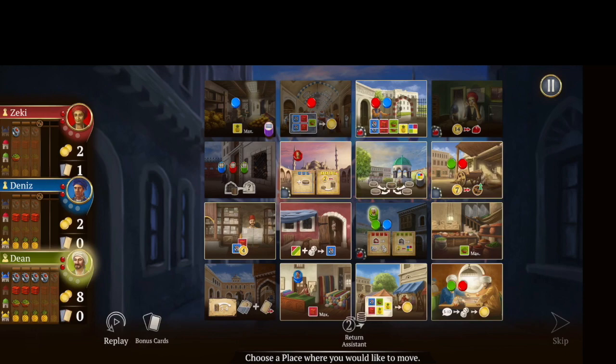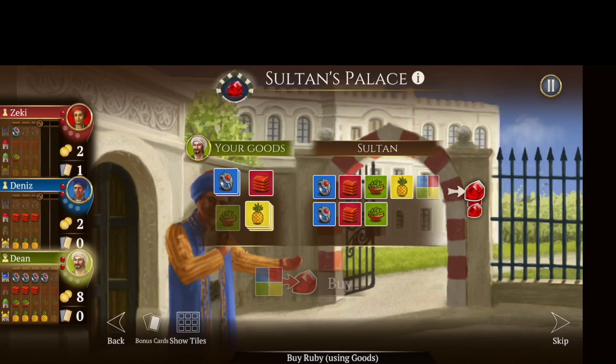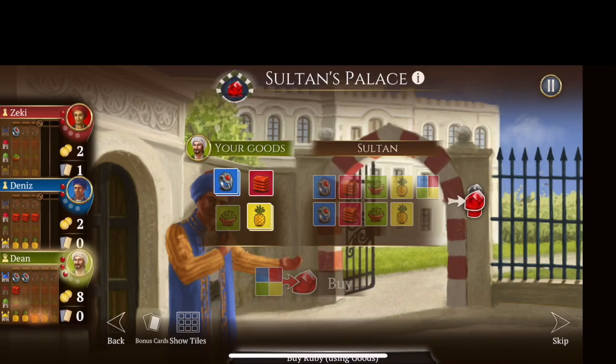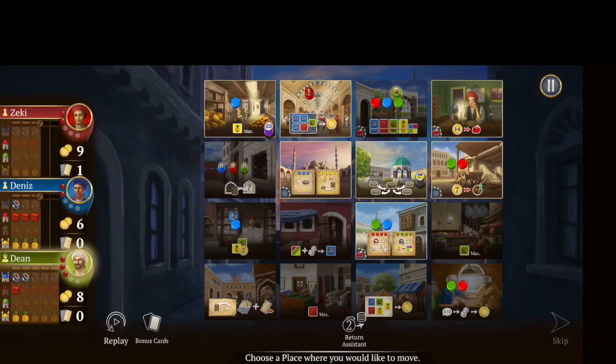I'm going to try to get another gem here. I'll leave my assistant — I do have enough goods to do that. I just have to pay one more good, so I will buy that gem. One step closer — I only need two more.